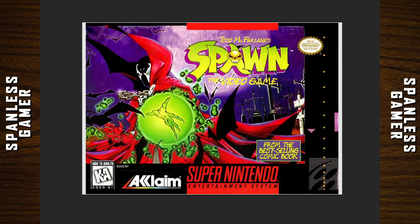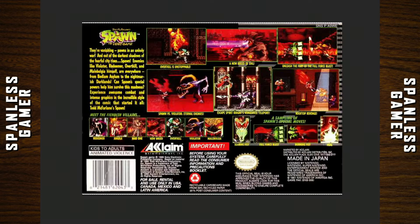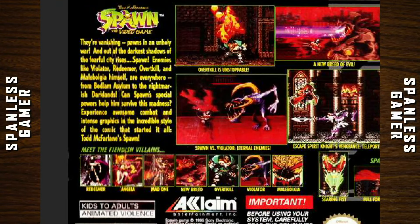Our final game today is Todd McFarlane's Spawn: The Video Game — from the best-selling comic book. Spawn enemies like The Violator, Redeemer, Overkill, and Malbolgia himself are everywhere. From Bedlam Asylum to the nightmarish Darklands, can Spawn's special powers help him survive the madness? Experience awesome combat, intense graphics, and incredible style. A comic that started it all — Todd McFarlane's Spawn!